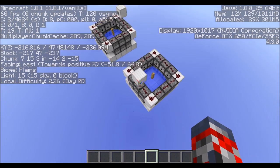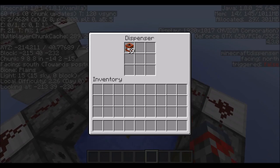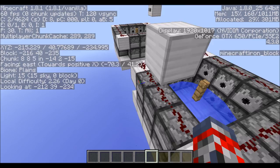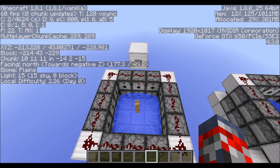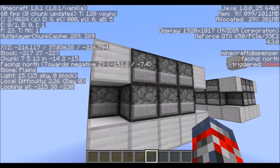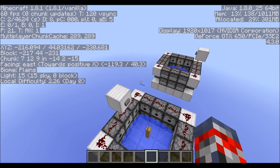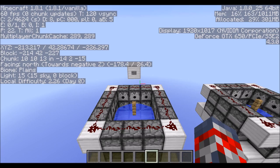That is definitely a positive about this design. It's not expensive in resources — it uses some dispensers which aren't that expensive and a little bit of redstone. You could even probably build this in skyblock if you really wanted to. It's not a bad design, and it does get you about 350 feet, so now I'm moving on to design 2.